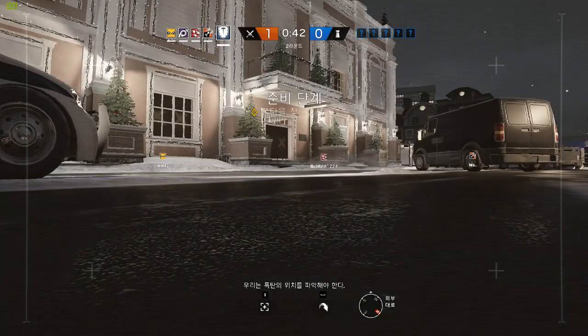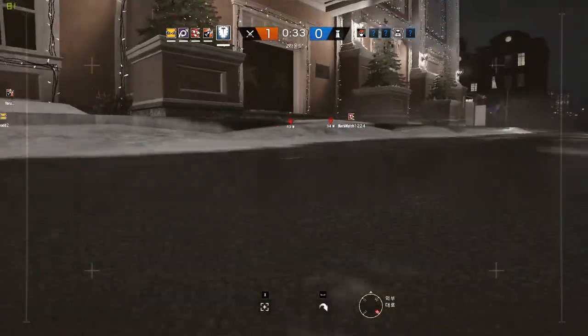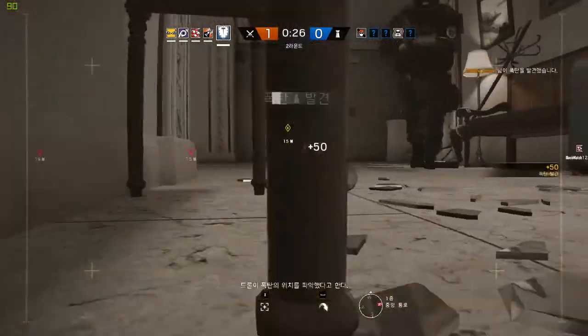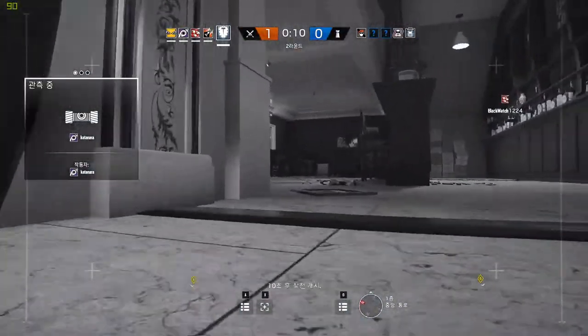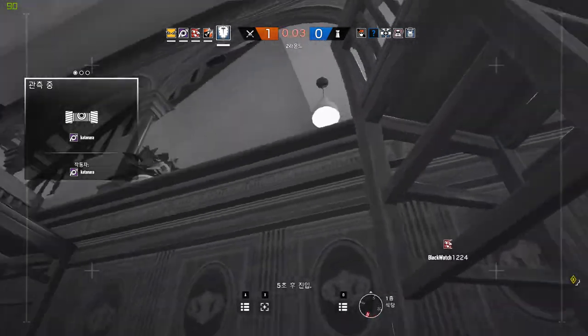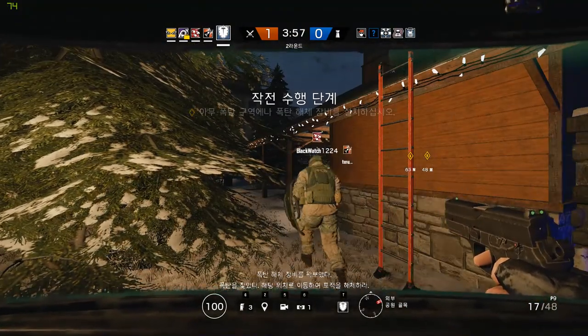Locate a bomb. Be advised, your drone has located a bomb. 10 seconds to go. Insertion in five seconds. The diffuser has been secured. When you've found a bomb, make your way to its location and diffuse it.